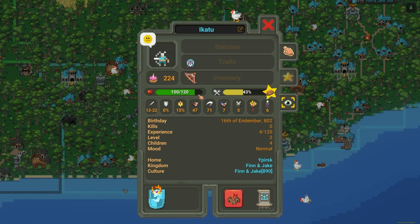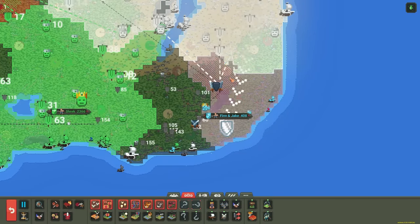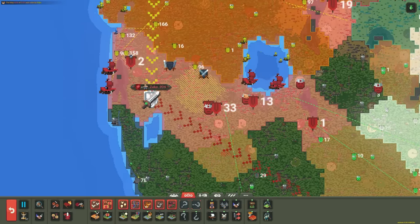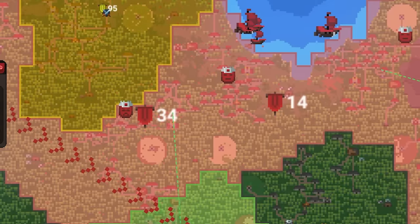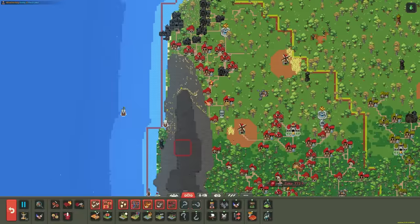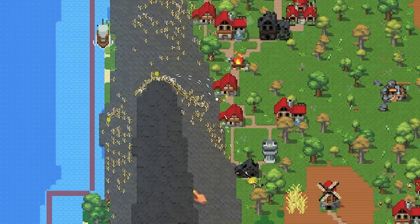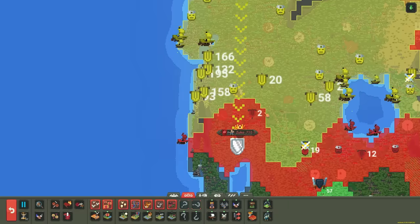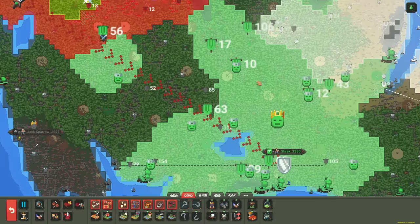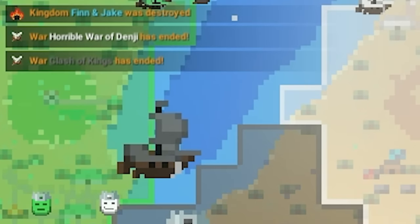Finn and Jake are down to just a few colonies and probably going to get destroyed pretty quick. Zuko only has 60 army and Homer has a huge line of 158 just raining arrows on them. There's another colony down — Zuko down to 700 population. Meanwhile Shrek has taken the southern colonies. Finn and Jake are down to their last colony, being taken over by Denji. Finn and Jake were just destroyed — officially out.